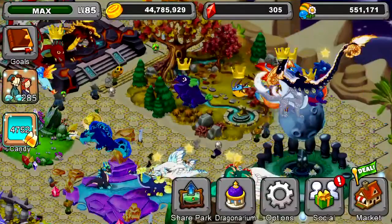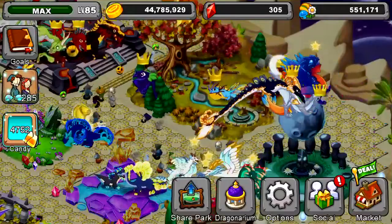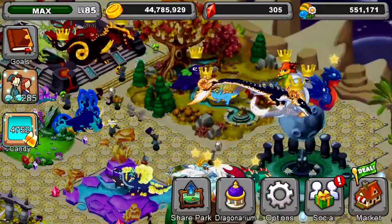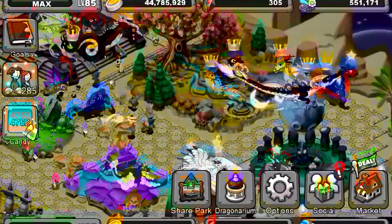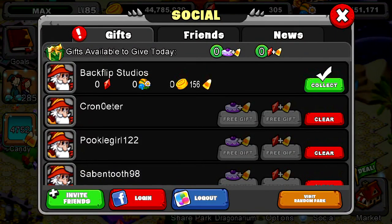But today instead, if there's no dragon, I thought it would be great to give you guys some tips and advice about how to collect more candy corn and how to not waste it. By waste it I mean — you know when you go social and then after a certain amount of days you collect all your candy corn, it goes to Blackflip Studios, which is right here on my screen. Don't collect that at all, because this is what I want you to do.